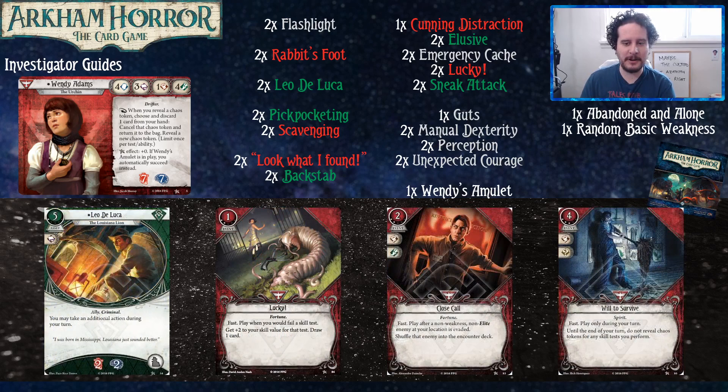Here are some upgrade cards. Leo DeLuca costs less. Lucky draws you a card. Close Call lets you deal with an enemy — nice when you have a fighter in your group to pass it off to. Will to Survive means you don't have to make tests; it's like Wendy's ability but you don't have to discard cards for it. As Wendy, you're going to be that person who's probably on their own, so you need to find ways to solve your own problems — and Close Call is a great way of doing that.